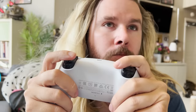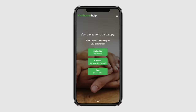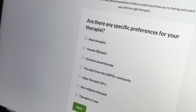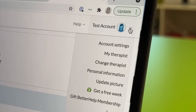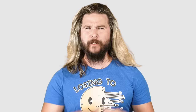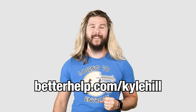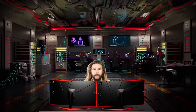Today's video is sponsored by BetterHelp. Want to talk to someone who isn't just waiting for their turn to speak? BetterHelp is professional counseling done securely with a licensed professional therapist online. After the service assesses your needs, get matched for weekly phone or video sessions with your expert therapist. Log into your account any time to send messages and change your counselor for free. Don't sit in a waiting room. Don't get stuck with the only therapist in your area. Don't pay more than you have to because you have access to financial aid. Try BetterHelp.com/KyleHill to get 10% off your first month.